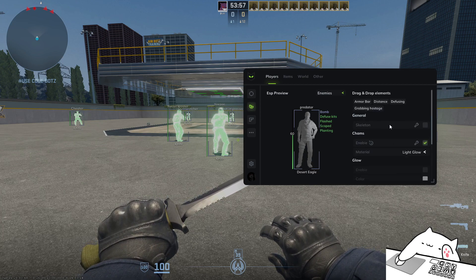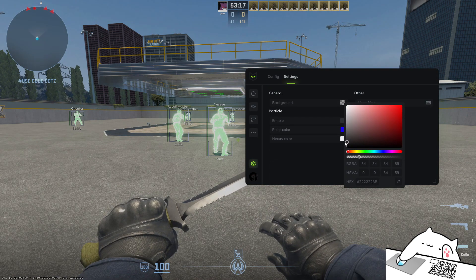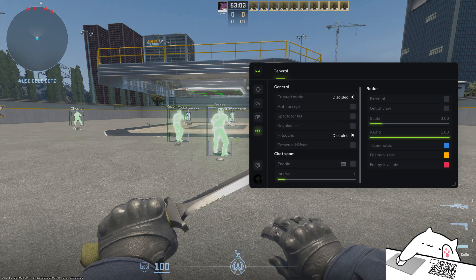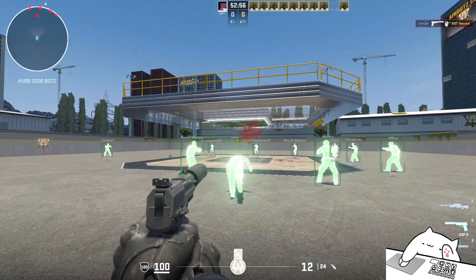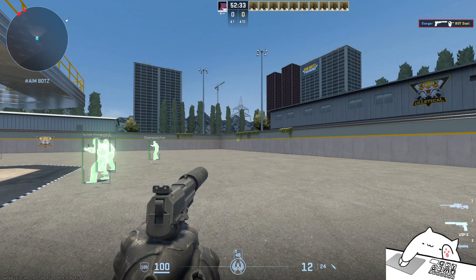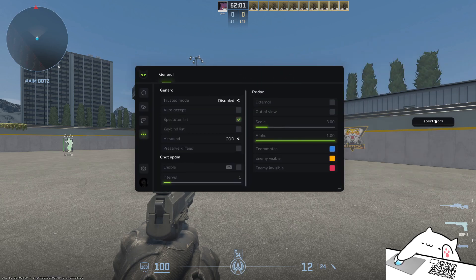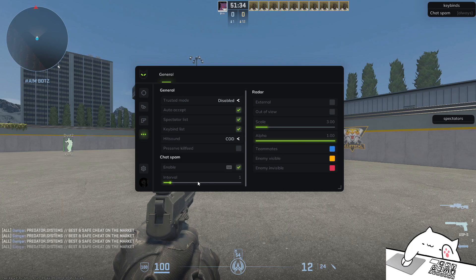Let's go into ESP. First of all, let's see if there is a menu dim we can turn off, because I've never been a fan of it. I'd like to turn that completely off, but apparently I'm not allowed to. There's a Predator hit sound — sorry to say that, but that is a disgusting sound. We can move spectators, which is good. There's an external radar as well.